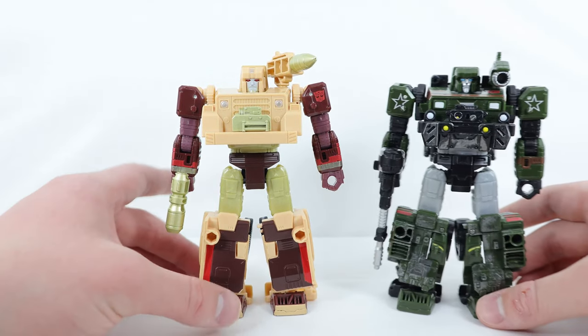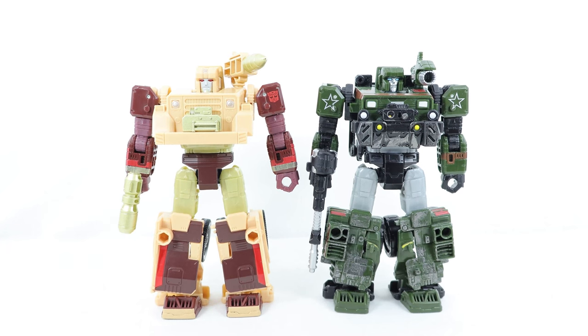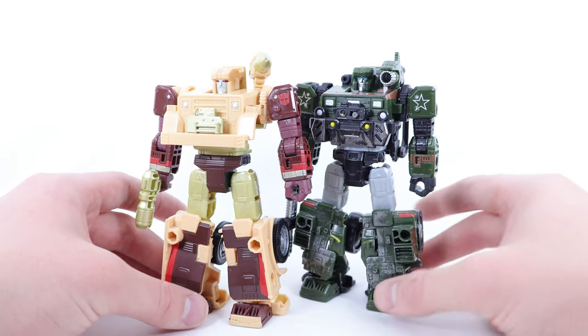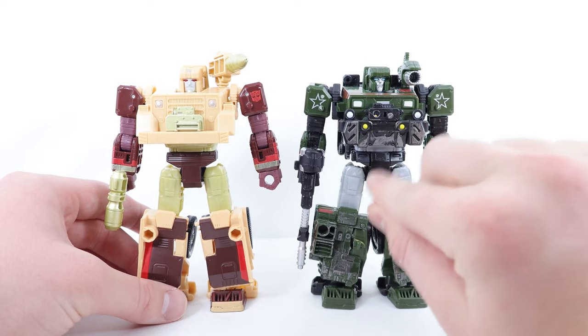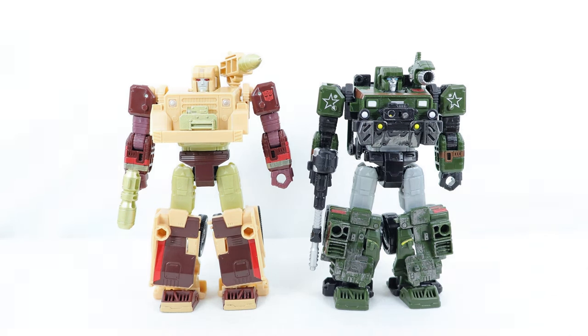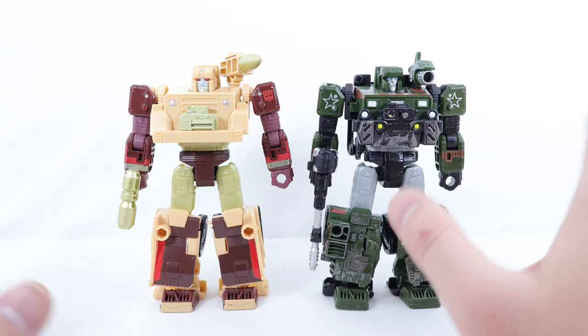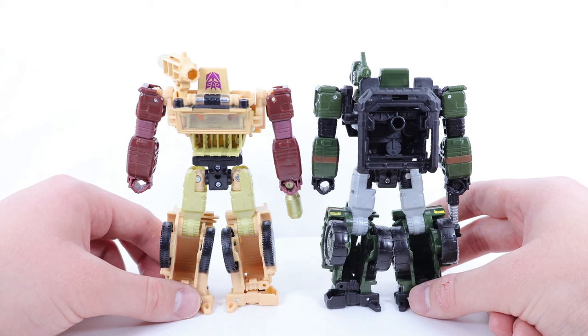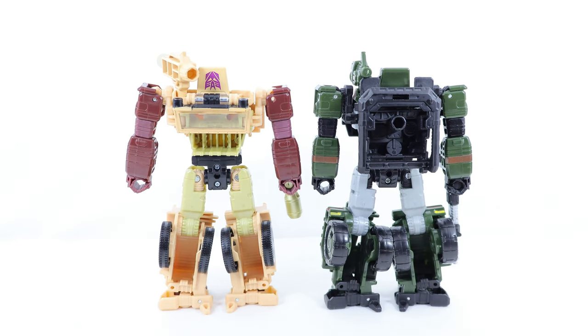Now for a mold comparison — here he is with the Siege Deluxe Class Hound. This figure was from quite a while ago, and he does share some pieces. I believe the arms are the same mold, as are the shoulders, the top of the legs, and some pieces of the crotch. The feet design is quite similar as well. Even where molds differ, the placement is very similar — both have MechTech ports on the side of the legs, and both end up with all four wheels at the back of the legs. You can definitely tell they take design cues from each other.